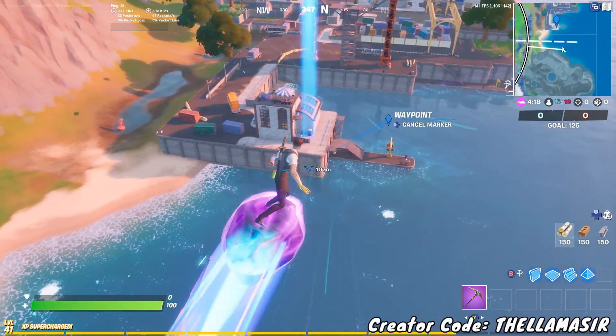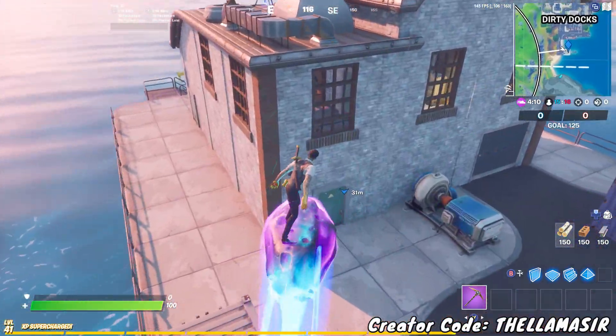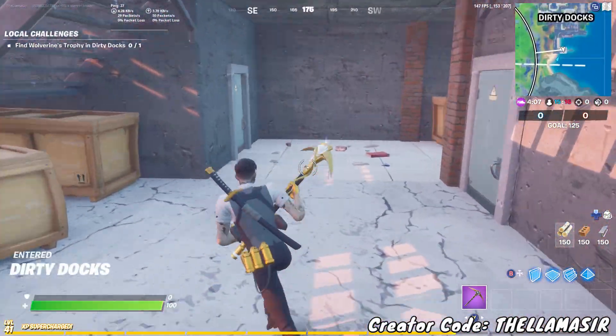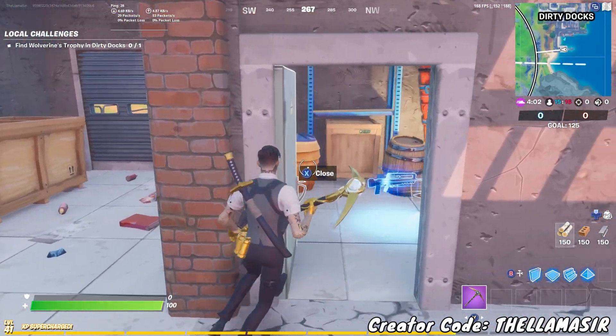Here you can see the exact building that we need to head into. Go over here to the door — you need to go into a specific room. Go inside of here and... nope, it's not that one. I think it's this one right here.